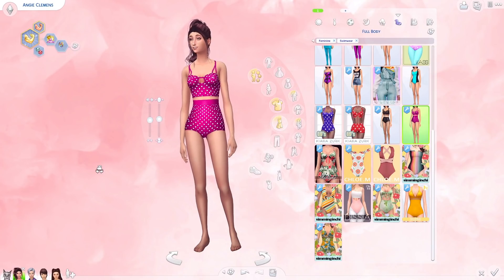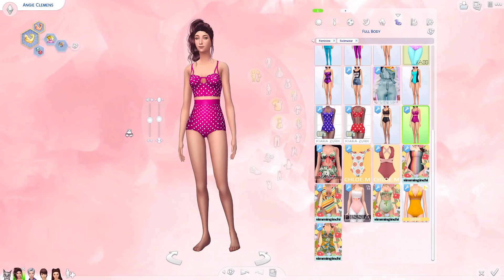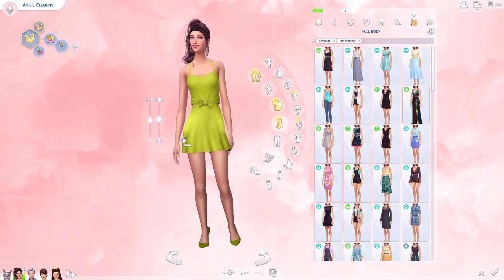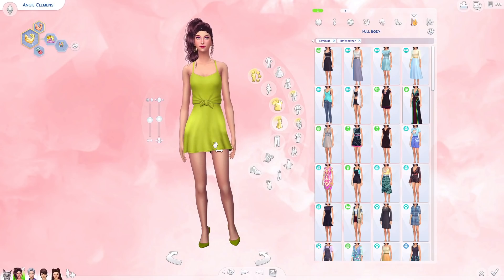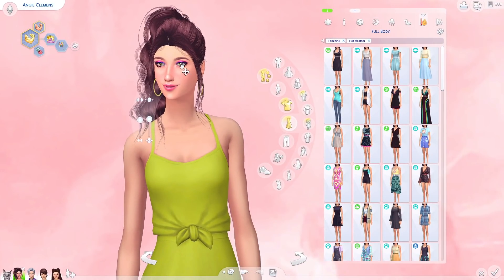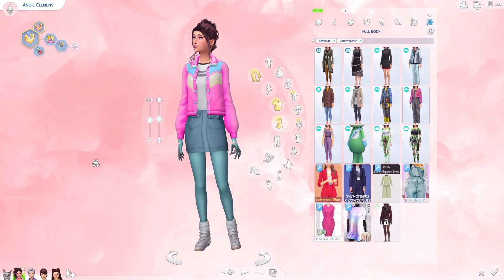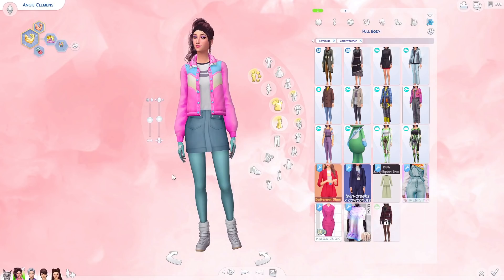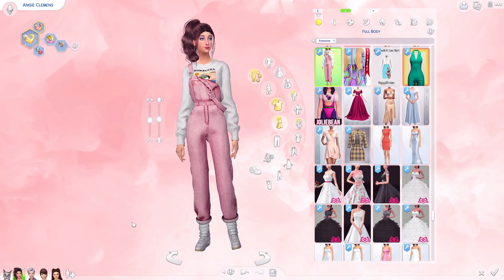Her swimwear features high-waisted bathing suits — a bikini with more of a camisole top. For hot weather I really like this: I wanted to fit in that neon green because neon green was so big in the 80s with hot pink. We gave her a little mini skirt and a two-piece top with pumps to match. And of course she's got the hot pink eyeshadow. Her cold weather has spandex — I swear I had spandex just like this — with a mini skirt and jacket. I thought she looks really cute. There's Angie.